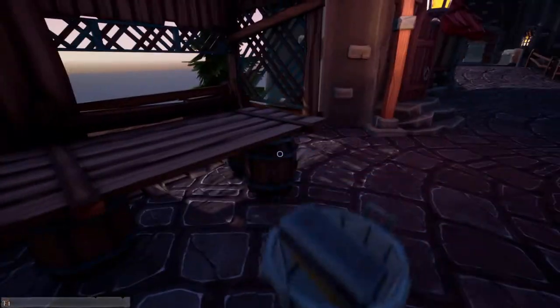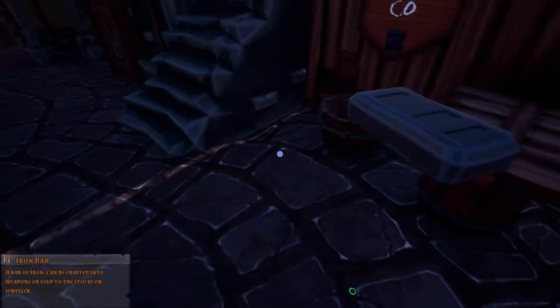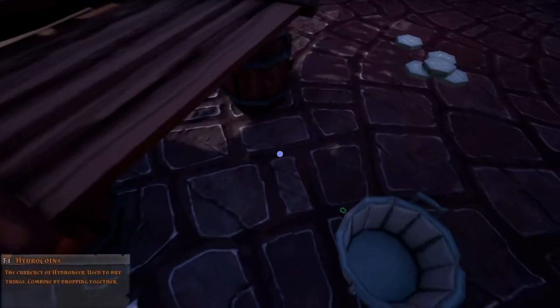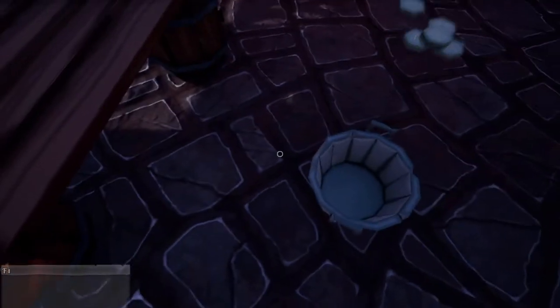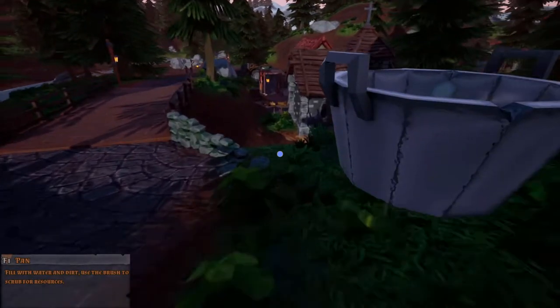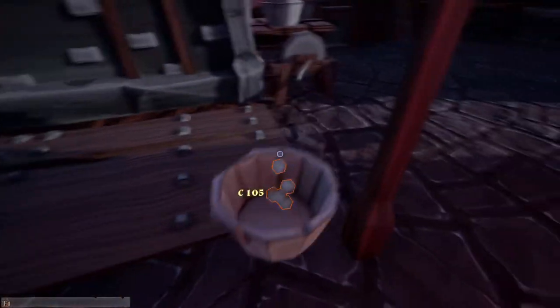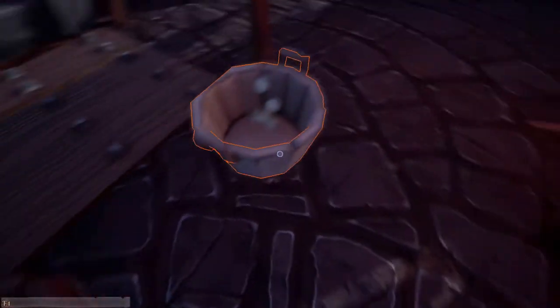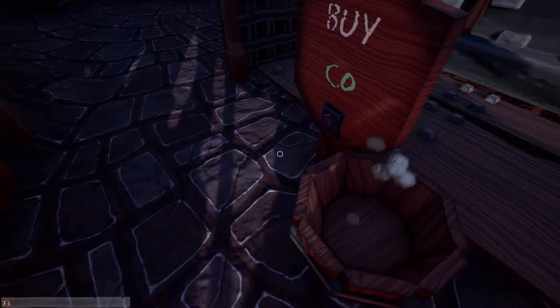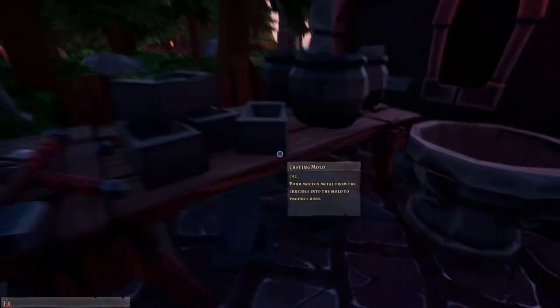Iron bar: 45 coin, not too bad. And the gold: 59. So that's 105 coin out of that. Then with the other pile that's 115. So I got the casting mould — now I need an anvil and a blacksmith hammer, so I need 200 coin.